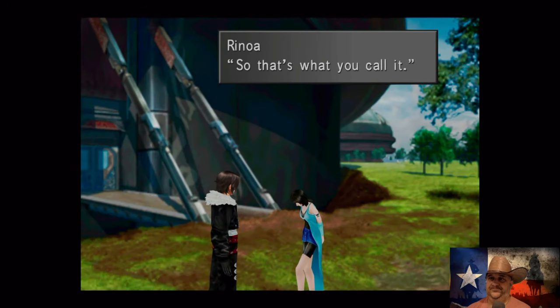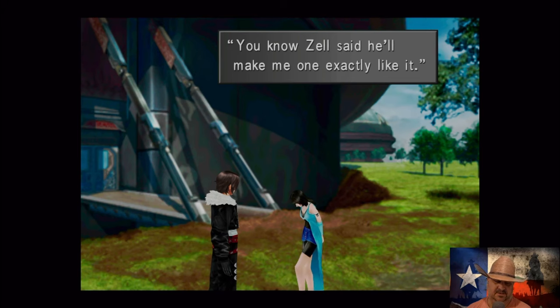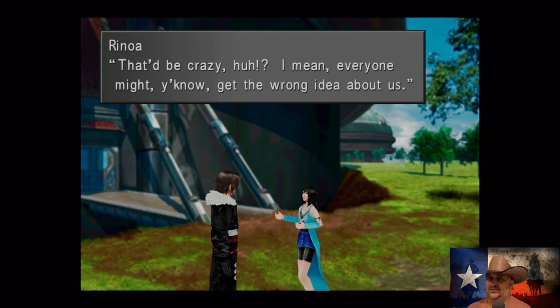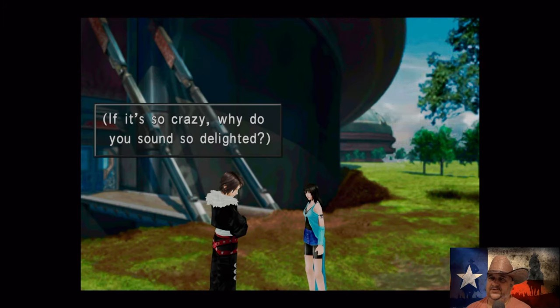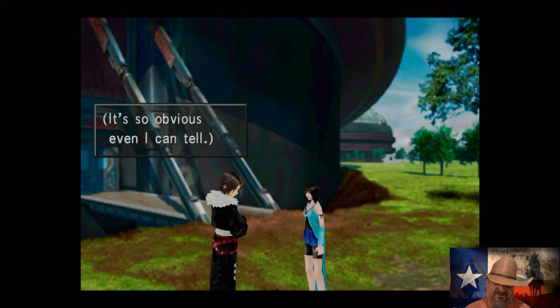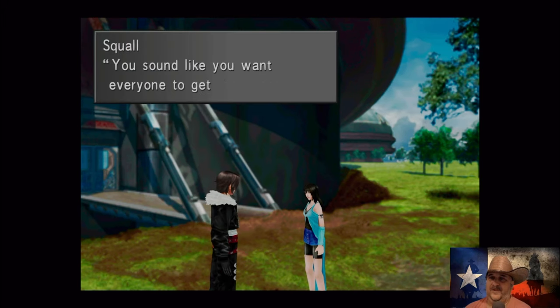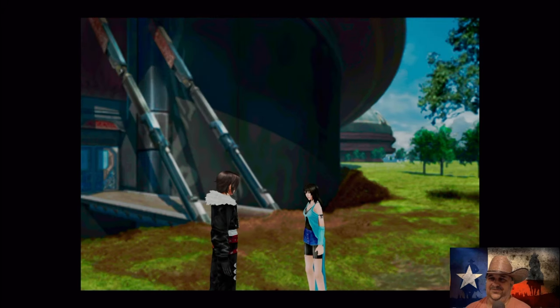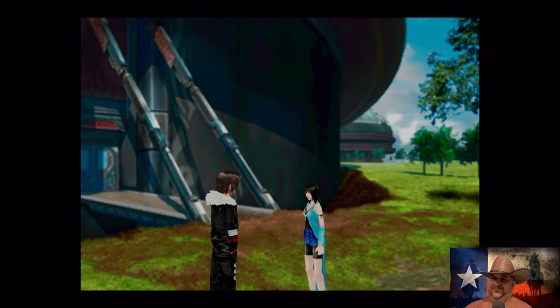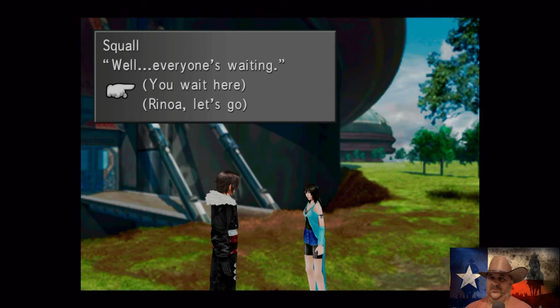Zell said he'll make me one exactly like it — who knows, maybe I can become like a lion too. Everyone might get the wrong idea about us. Why do you sound so delighted? Everyone is trying to get us together. So obvious even I can tell — then give in, Squall, geez! Sounds like you want everyone to get the wrong idea. Oh no no no no — well, everyone's waiting, come on Rinoa, let's go.